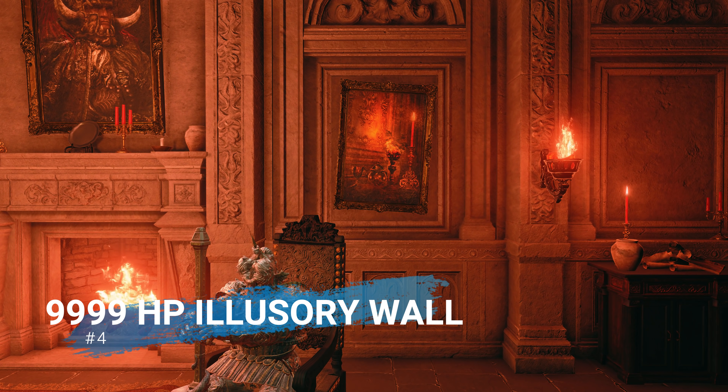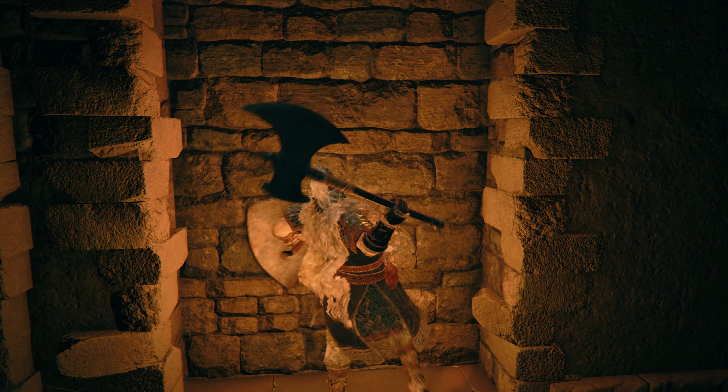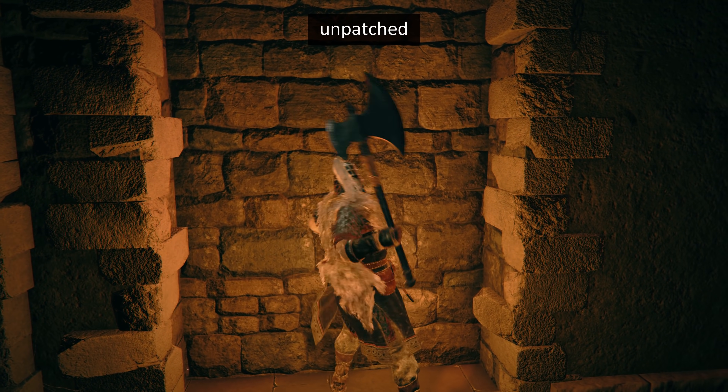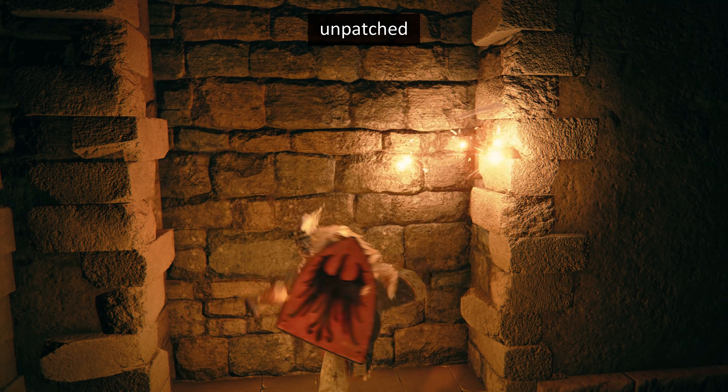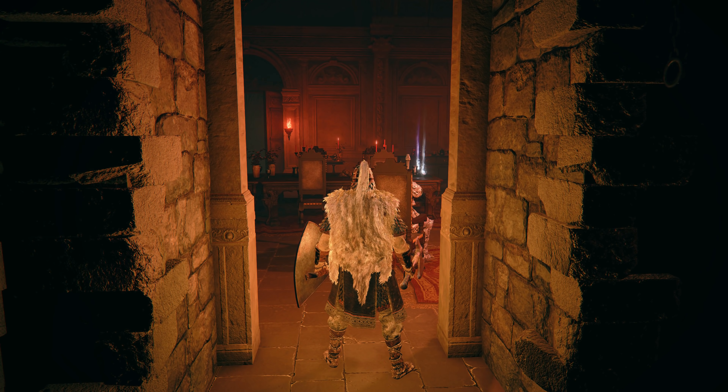Number 4: the 9999 HP illusory wall. In the Volcano Manor, we used to have a unique type of illusory wall that took a ton of hits to break. I might have more to say about the breakable objects of Elden Ring in the future, but for now I just wanted to mention how this was patched to be completely unbreakable in patch 1.04, which confirms that its inclusion was a mistake.